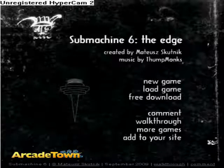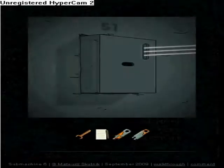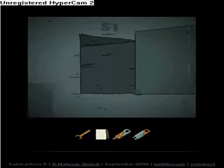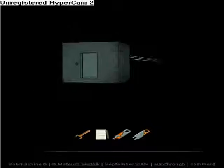Hi guys and girls, here is Mr. Epic Kimmy for a walkthrough of Summation 6: The Edge. Start a new game. This is where we left off in Summation 5: The Group. We are going to this card thingy, pulled by 3 magic laser things.